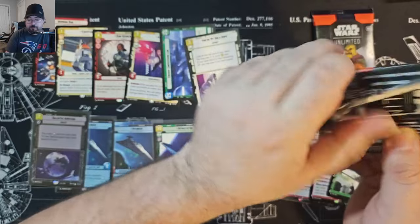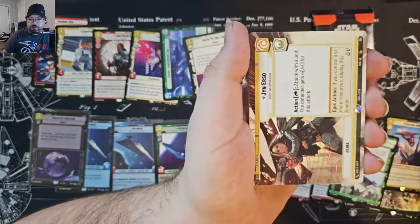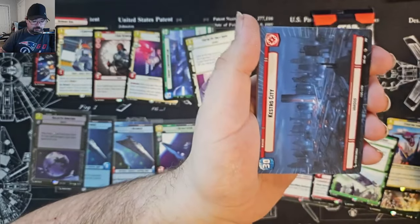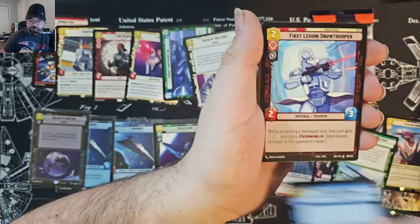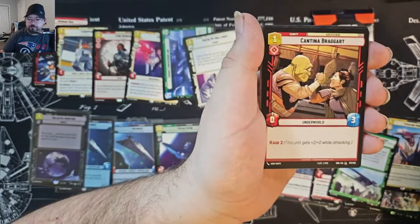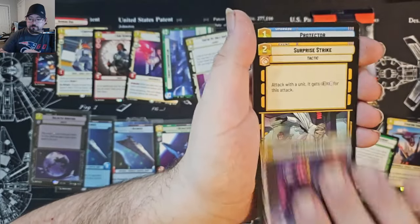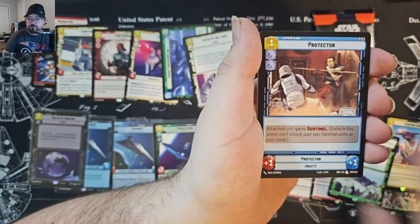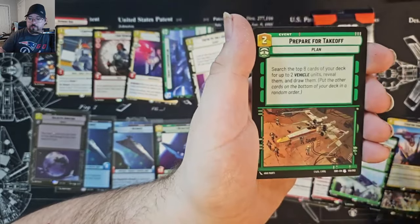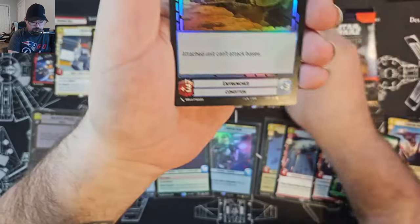We'll draw it on the live stream so everyone knows it's completely fair. Siege in Urso Hyperspace and Cato City Hyperspace. And the rare is Boba Fett Legendary — very nice.